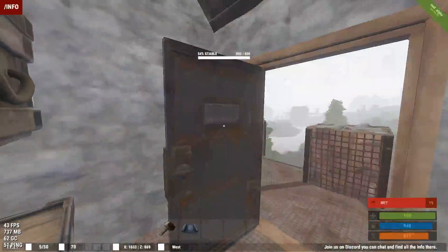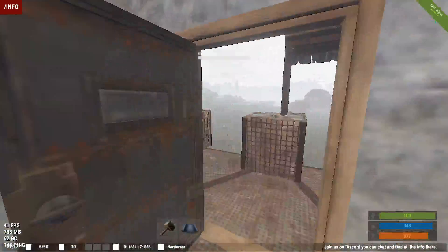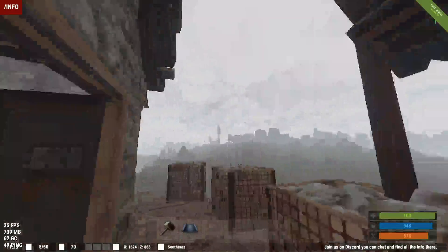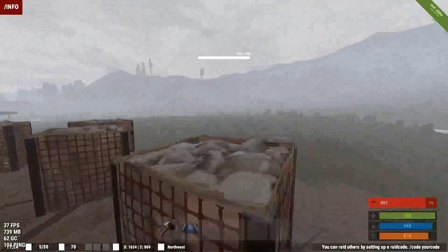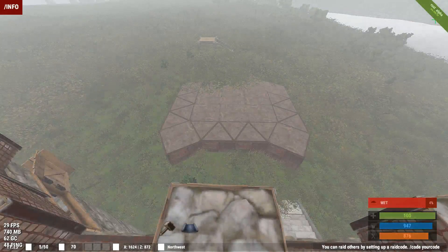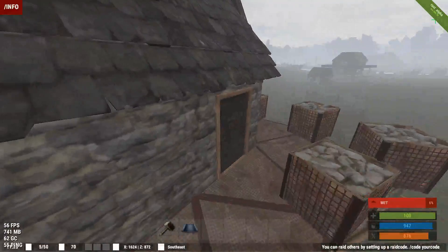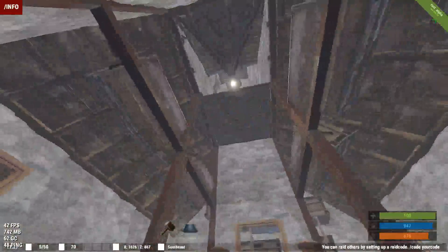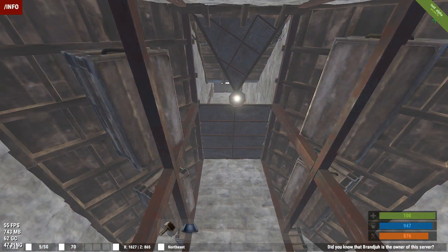Of course here we have the bedroom. On this floor we have doors in four directions — you could make these windows or whatever tickles your fancy. And it's all a three by three. I hope you like my build. I had fun building it. I'd love to build, and if anybody wants me to build them a base and they have the resources, leave a message.